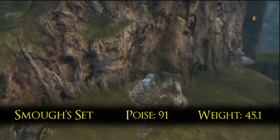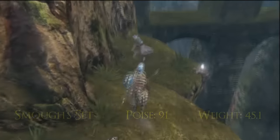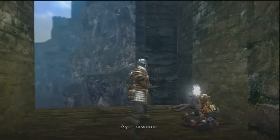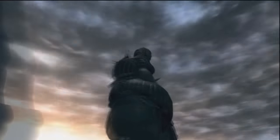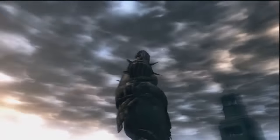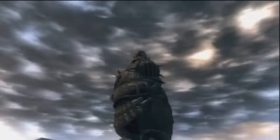Smough's set is purchased from Donald after defeating Super Smough. To fight Super Smough, kill Ornstein first. This armor has high poise and defense but it's very heavy and it cannot be upgraded. It is Miyazaki's favorite design, though, so that's something. Wearing this set, you are the Executioner of Anor Londo and you eat your victim's bones.